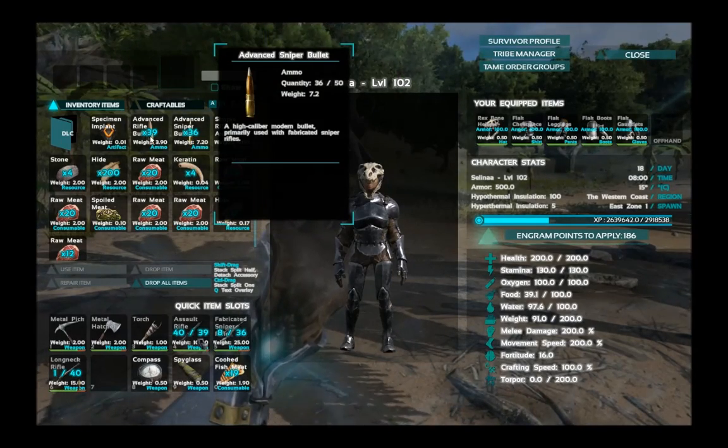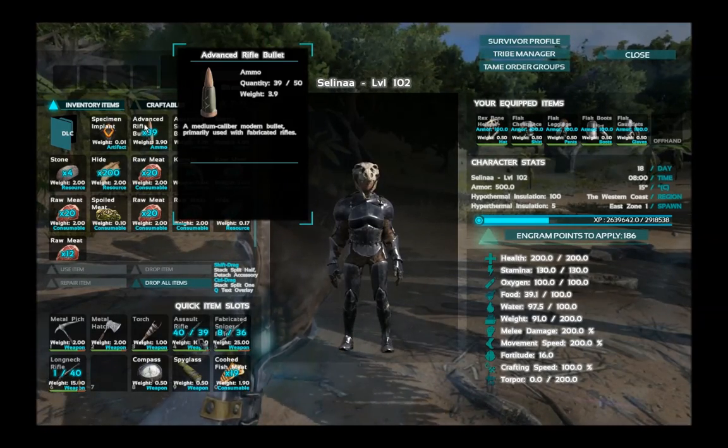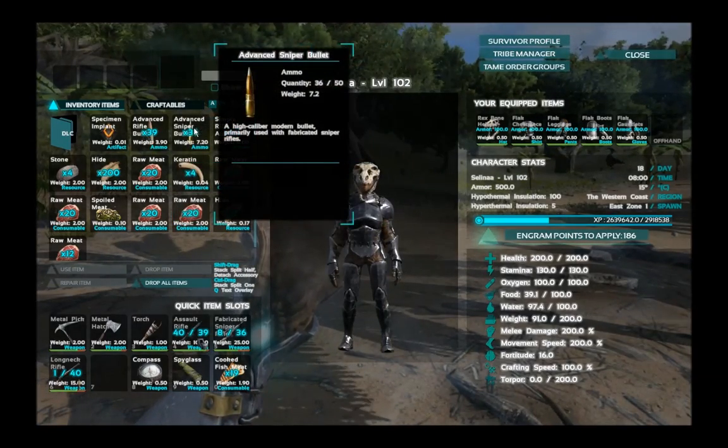Oh, my bad — that's the sniper rifle. What is that? It's got lace holding it together. That's some shitty looking ammo. I don't know. The game's beta, so everything I say could just be nullified when it comes out.